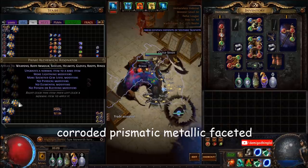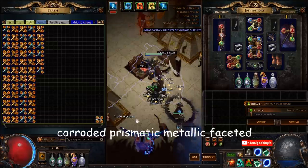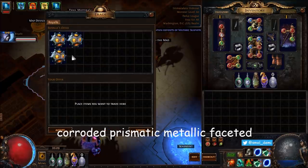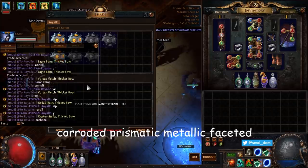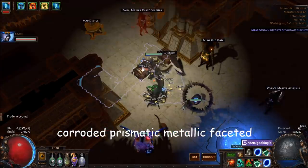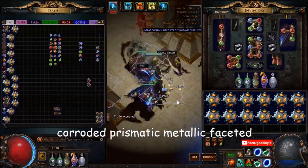I've never even seen the four socket ones drop — I have one myself actually that I had, I used one for my challenge. What was the combination so I don't forget — corroded, prismatic, metallic, faceted. Okay, I should just write that down — I'll find it later when I'm editing. Oh, I just cast portal, my bad.